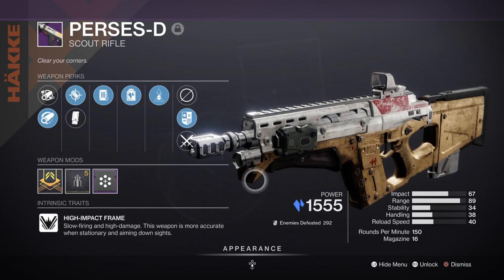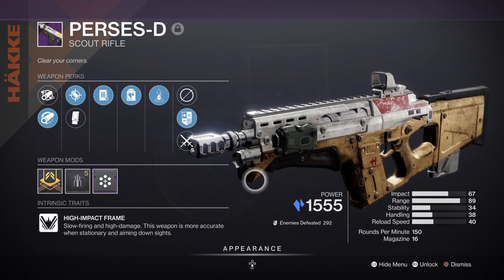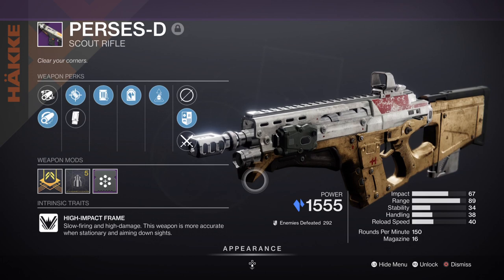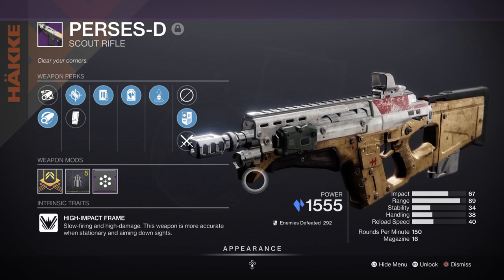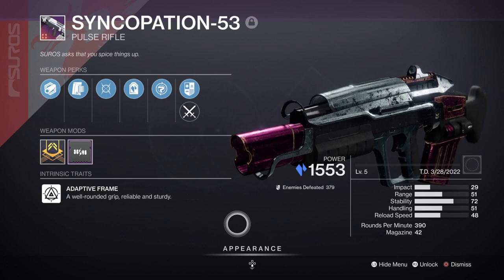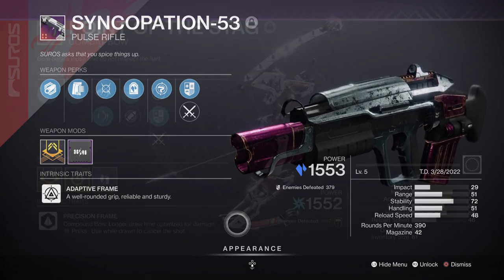Secondly, as a Hakke weapon, its Alacrity perk allows users to do increased damage to stasis crystals. Combine that with Whisper of Rending for increased damage against stasis crystals as well, and you'll be able to one-shot them. It may be slow and not the greatest against bosses alone, but the point is to activate Headstone as many times as we can to keep our abilities afloat and have something great at picking targets off at long distances. Alternatively, the Syncopation-53 Pulse Rifle is another weapon I'd recommend, as you can use it as an anti-Unstoppable weapon, get a Headstone roll on it, and craft your own version with better stats.